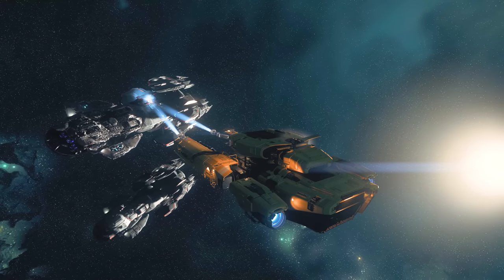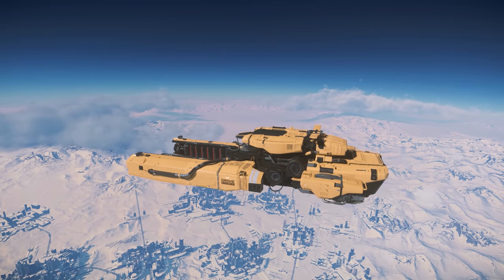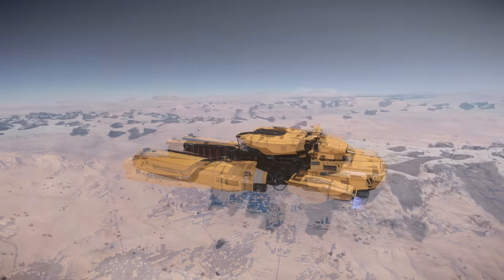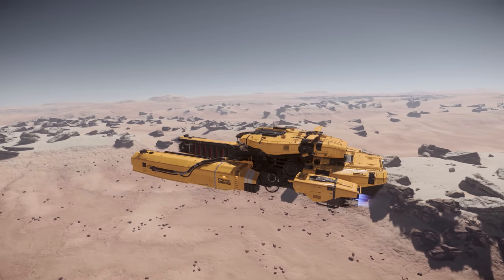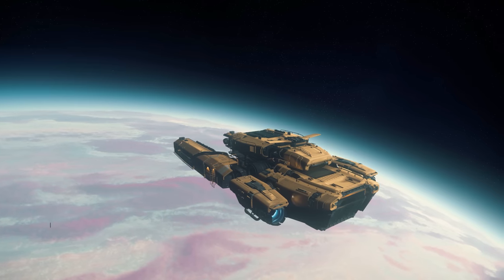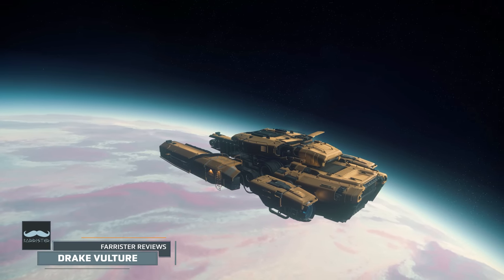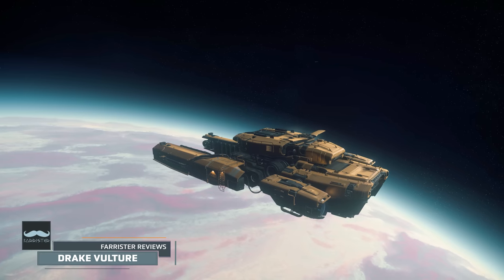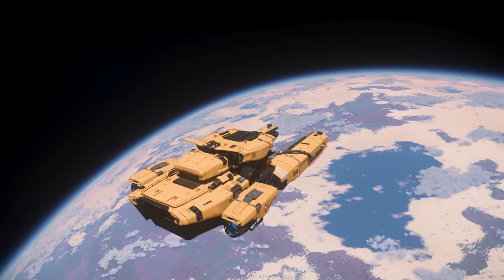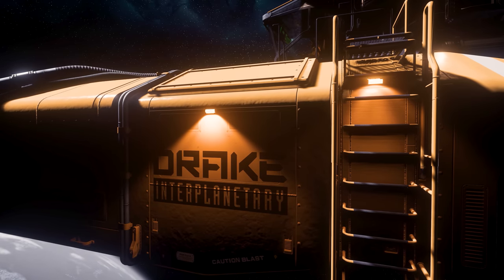Salvage in Star Citizen is one of the freshest gameplay loops, and the Drake Vulture aims to democratise that, offering an entry level salvage ship to those interested in working their way up as a breaker. Which naturally prompts the question: how does the Vulture perform in game? I'm Farrister, and in this video we'll explore the answer to that question by reviewing the currently flyable Drake Vulture, which is described on the Star Citizen website as a light salvage ship.